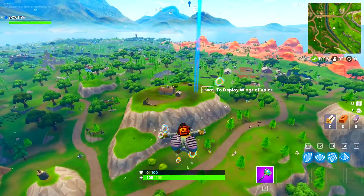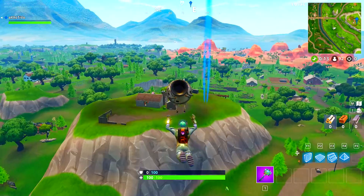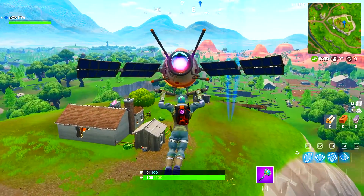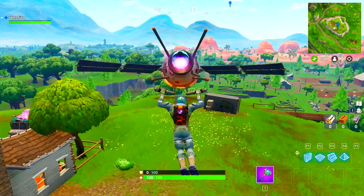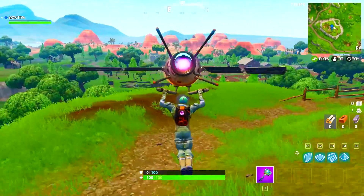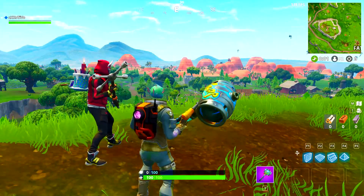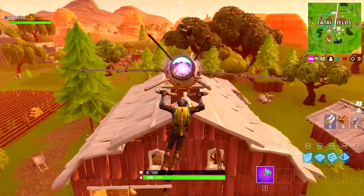The next challenge is to follow the treasure map found in Flush Factory. Make your way to the top of the hill — we all know it by now — with the basketball court and the one house on top of the hill just above Fatal Fields. Here is the battle coin that you need to collect for this week's challenge.